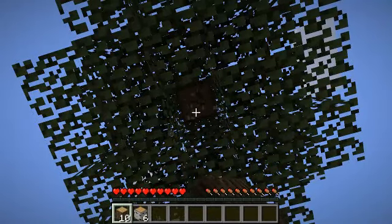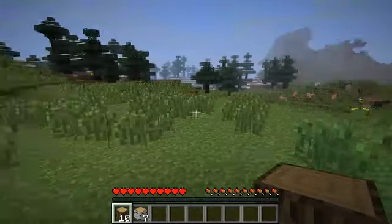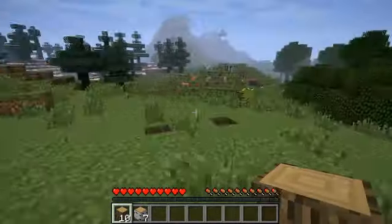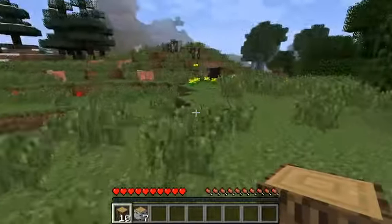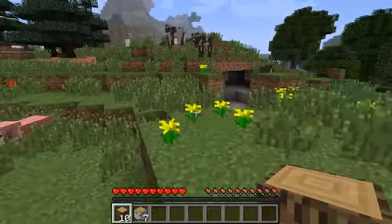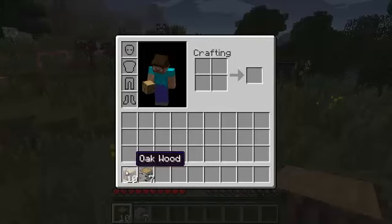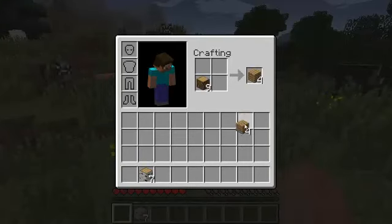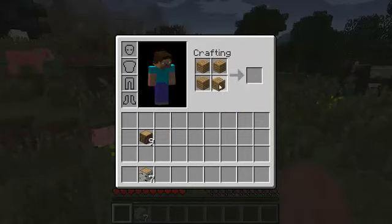You'll notice that birch logs stack separately from the oak logs. There are some really nice animals over here which I will be using to start my first food supply. But first things first — bring up the inventory and make some oak planks. From the oak planks, we'll make a crafting table.